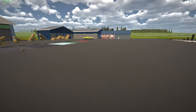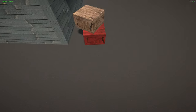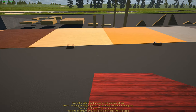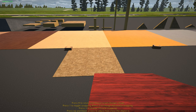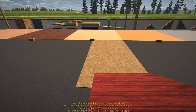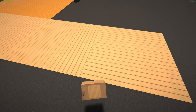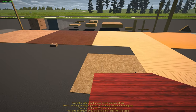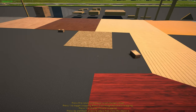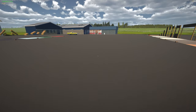You can build pretty much anywhere on the map. Now, demonstrating the floor pieces: they snap together really nicely — the building mechanics work really well, especially for the first iteration. If you lay a floor piece down and press R to rotate and place it again, it changes the direction of the pattern. So you have to be mindful when placing floor pieces that you're not accidentally hitting R, unless you're intentionally alternating the direction.